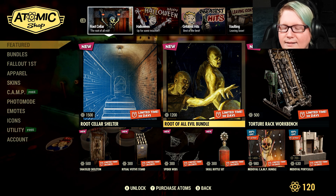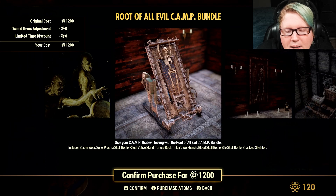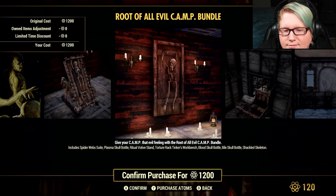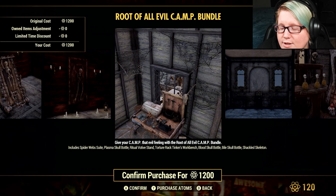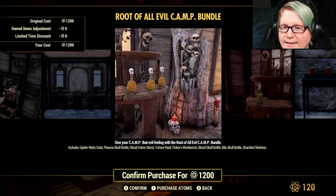Then we have the Root of All Evil bundle at 1,200 Atoms. It includes a spider web suite, plasma skull bottle, ritual votive stand, torture rack, tinker's workbench, blood skull bottle, bile skull bottle, and shackled skeleton.